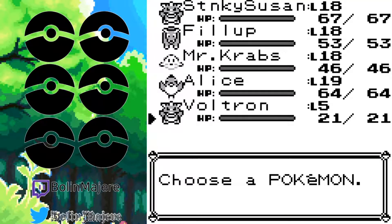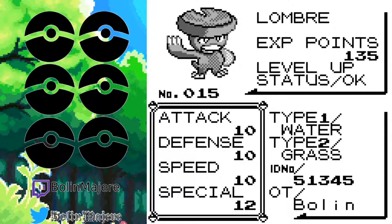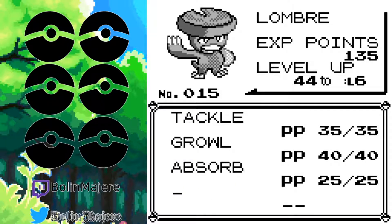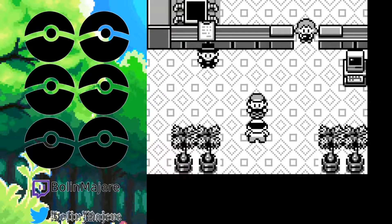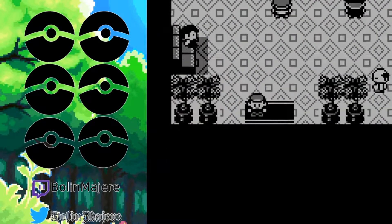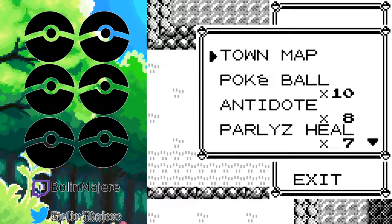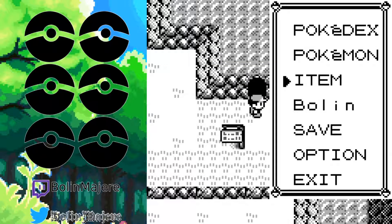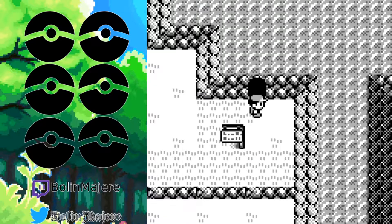Let's take a hot look at Voltron. Level 5 though — eh. What I'm going to do is keep him in the party but not use him until we get through Mt. Moon. I'll have to train him up when we get to the other side. We have 10 Pokeballs — that should be good enough.